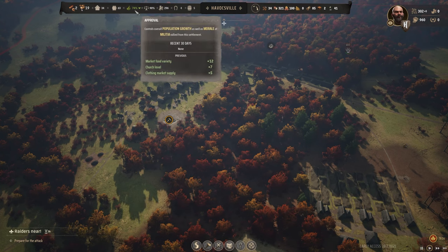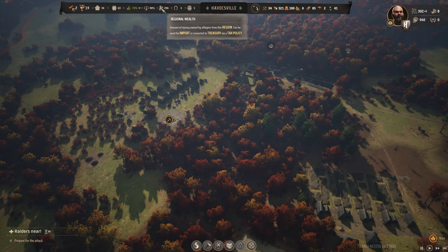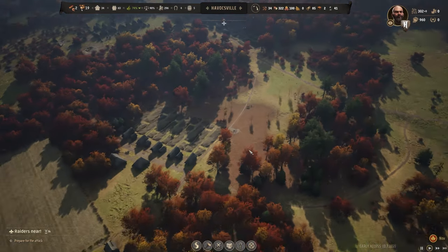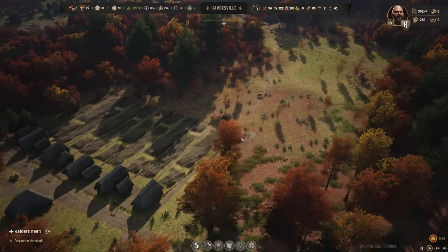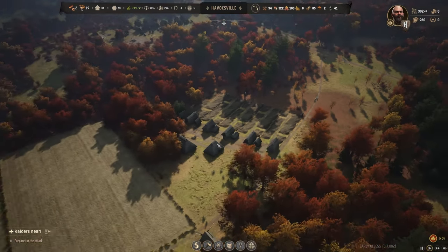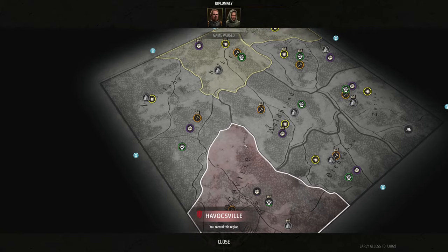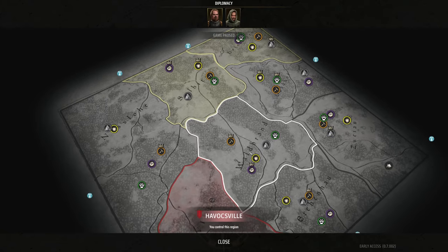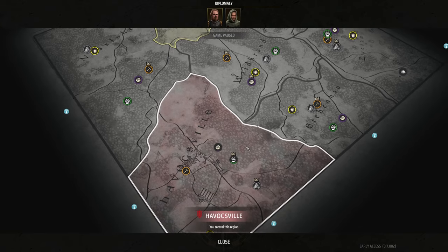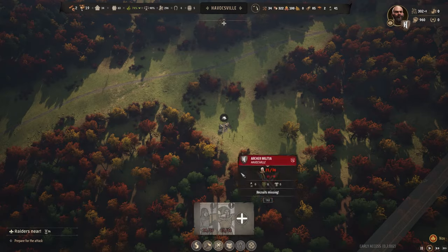There have been a couple of updates. We have a low population growth factor and some balances overall. We are pretty right as rain as far as I see it. We have 114 days until the raiders are coming. We just got reports of a bandit camp, but I don't know where that bandit camp is because I don't see it anymore. Oh, you're way out there. Cool.